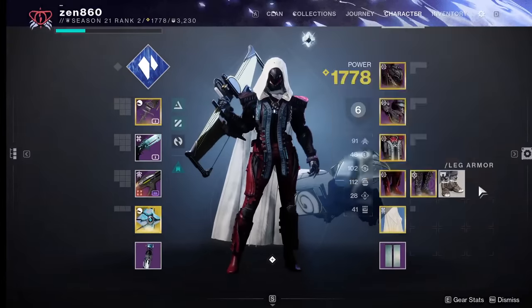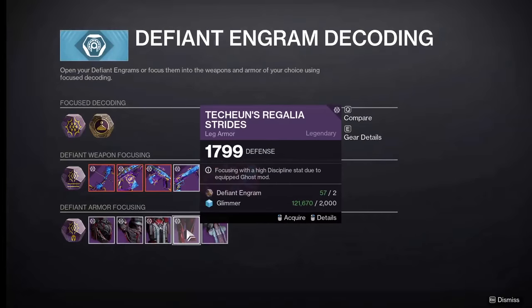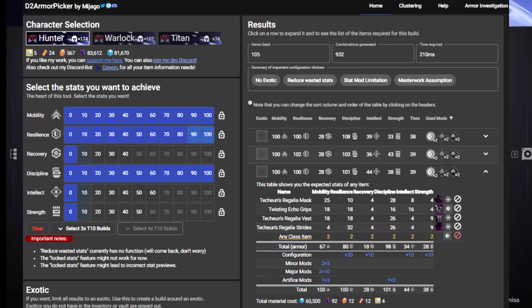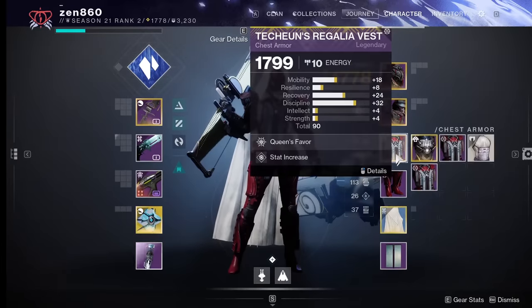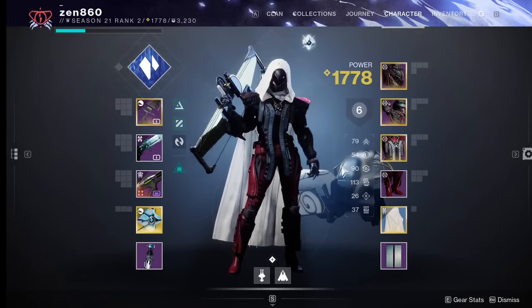Make sure you guys are checking D2 Armor Picker during this process. It's the best min-max tool available and will tell you exactly what stat combos are possible — sometimes you won't catch it by eye. I certainly didn't. Be sure to run to the Helm ASAP if you have Defiant Engrams, because these rolls are actually crazy right now and I don't see this lasting very long.